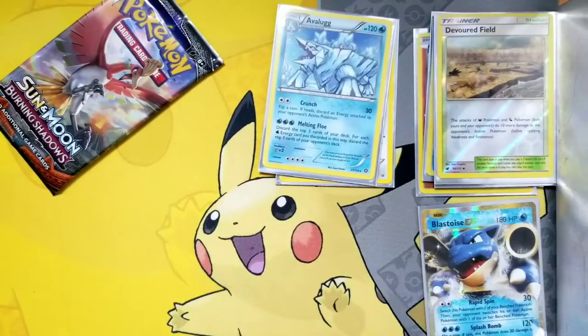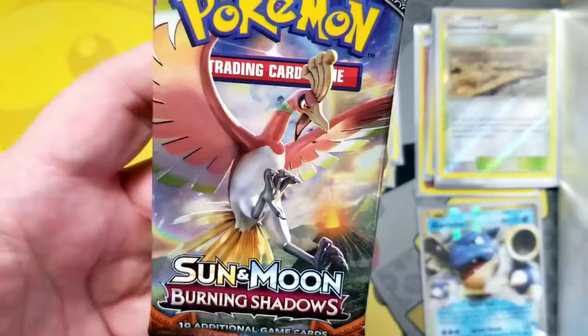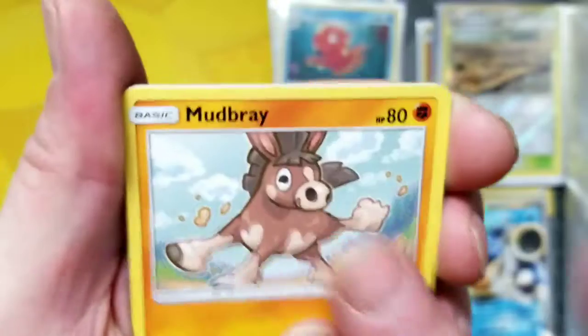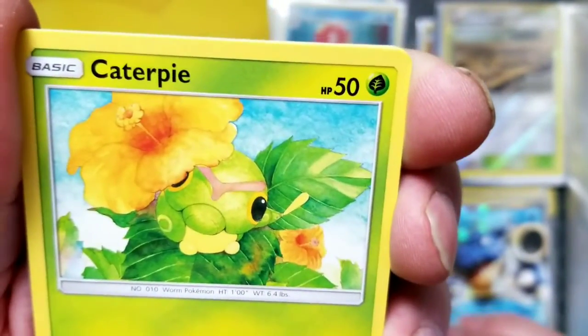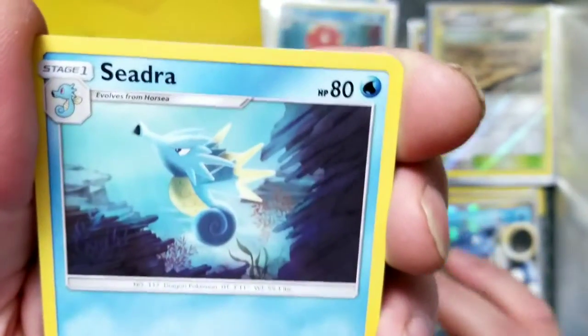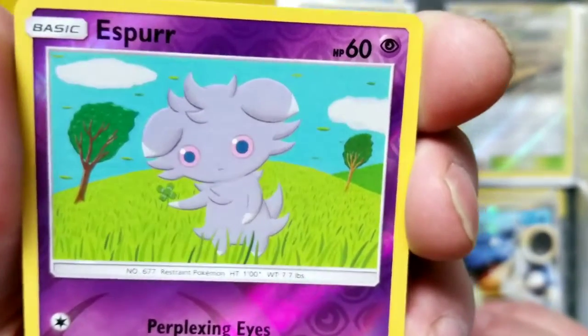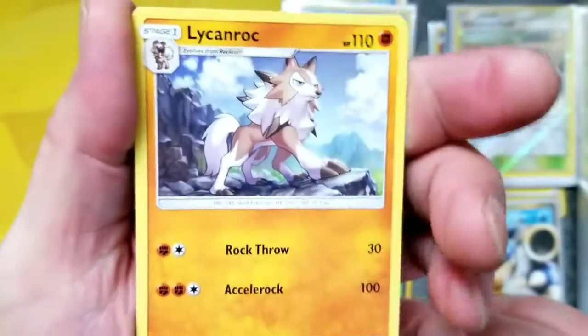Never any shortage of reverse holls, mateys. Alright, we've got some Burning Shadows. Here's your cold card. We've got a Magikarp, we've got a Mudberry, we've got a low Rattata, we've got a Pancham, we've got a Caterpie, we've got some Poké Ball. We've got Gloom, we've got a Seedra. Oh, we've got some Bodybuilding Dumbbells, we've got a Haunter creepy Espeon reverse hollow common, and the rare is a Lickilicky non-hollow rare.